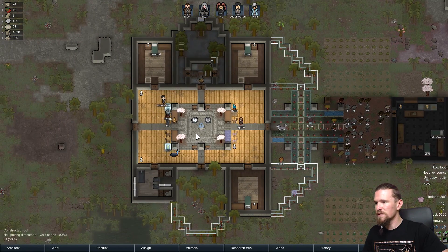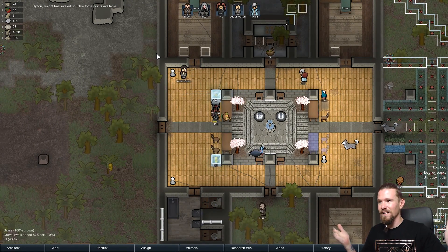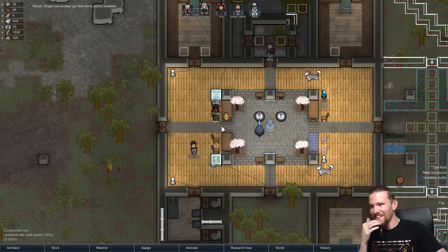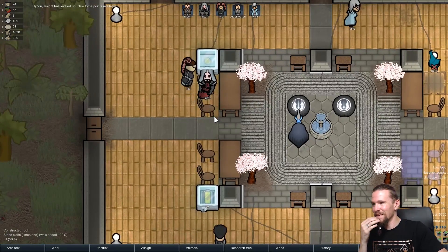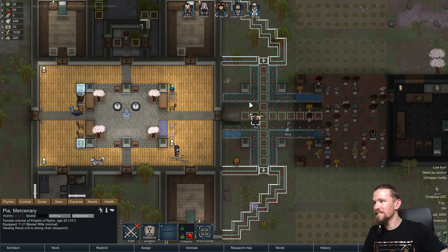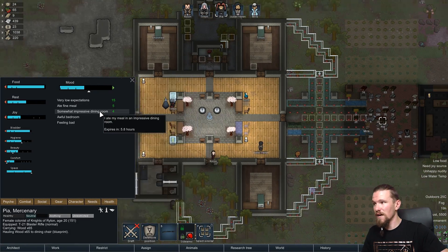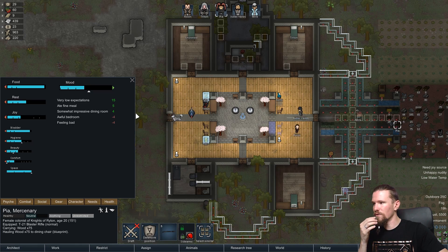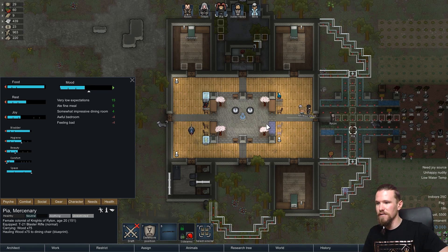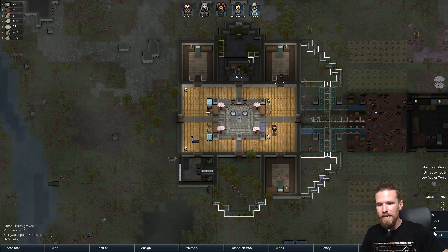There is still some more deconstruction happening - I leveled up, that's fantastic. Pya and Triton were having a little chat there. The stir fry seems to be a hit - somewhat impressive dining room. We're going to get that to be more impressive over time. The bedrooms aren't very impressive yet either, but that is something we are going to see improving.